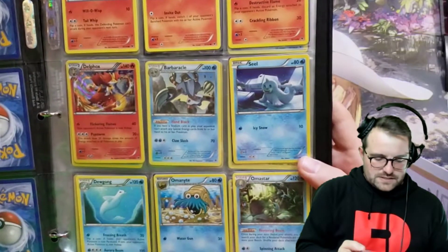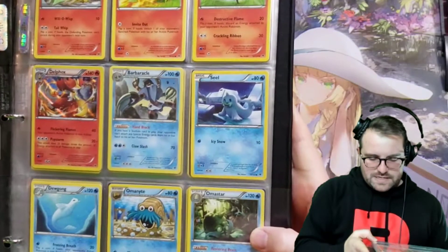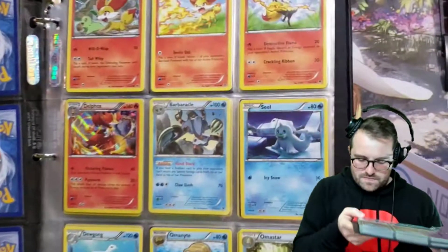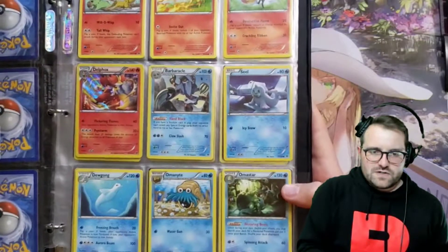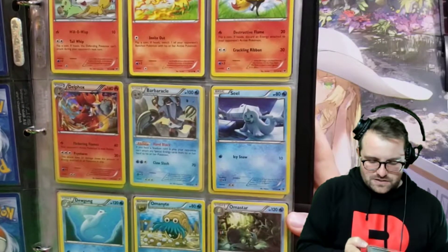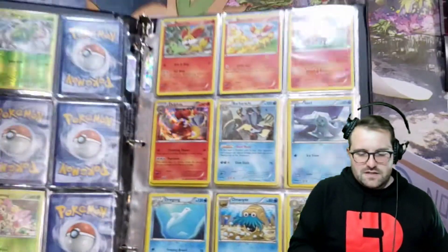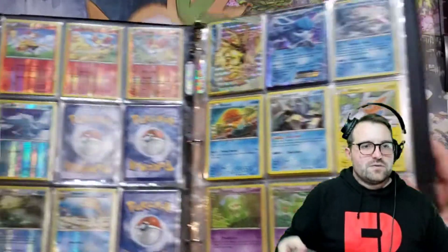We have two really cool Ammonites down on the bottom here, very different styles. This one's absolutely amazing. Not super familiar with the artist behind it, but it's Hasuno, I think it says. Very cool, very realistic, dank, dingy. It looks like an underwater — I don't know if this is Aquapolis or some kind of underwater cave or sea. Certainly interesting, stands out for sure.